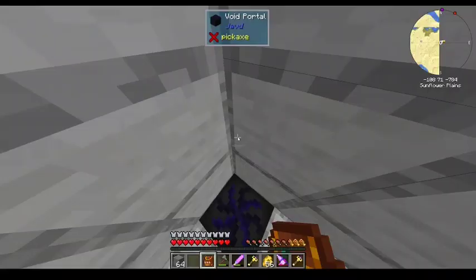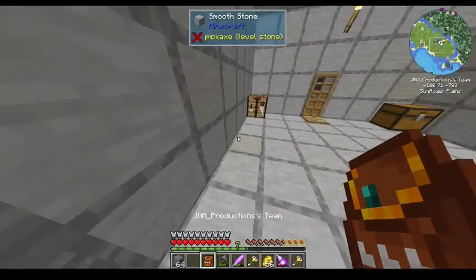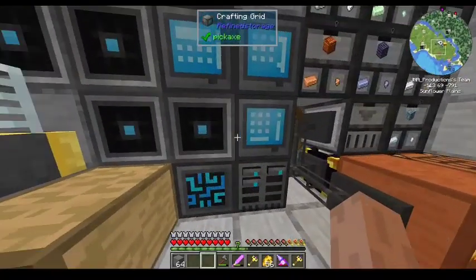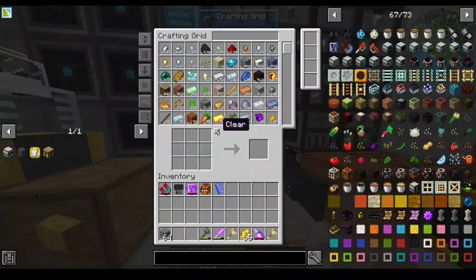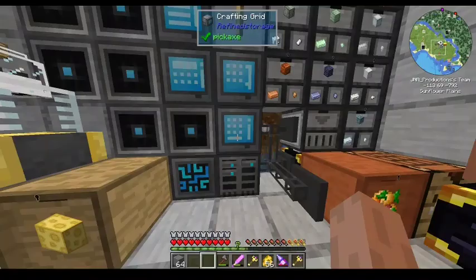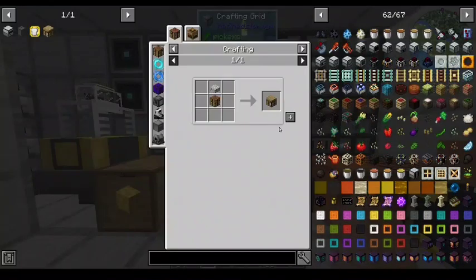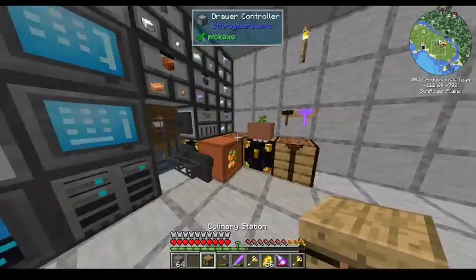So no alternate textures on blocks, just whatever we've got in vanilla, plus whatever's in a handful of mods. Botania adds some aesthetic stuff, and I saw you have Botania over there. Yes, very much Botania.